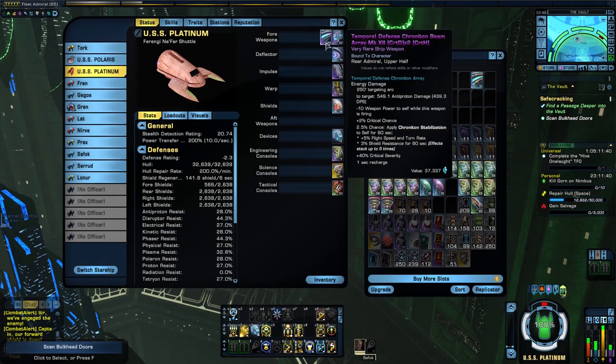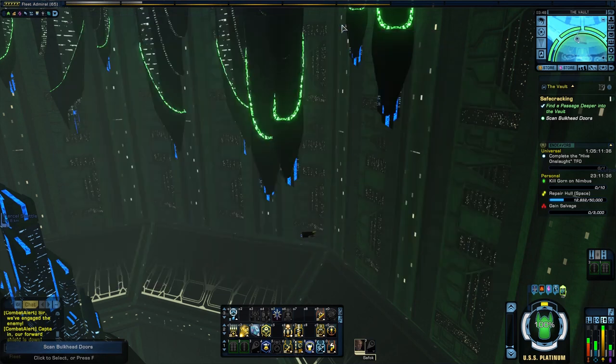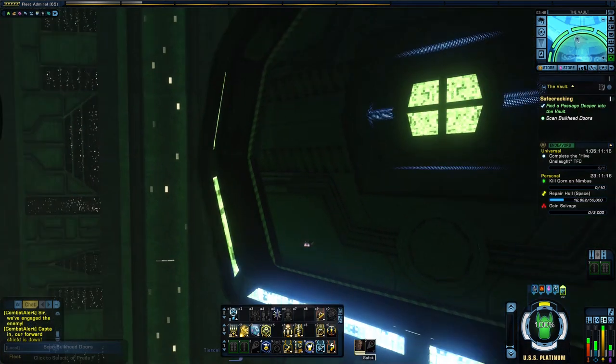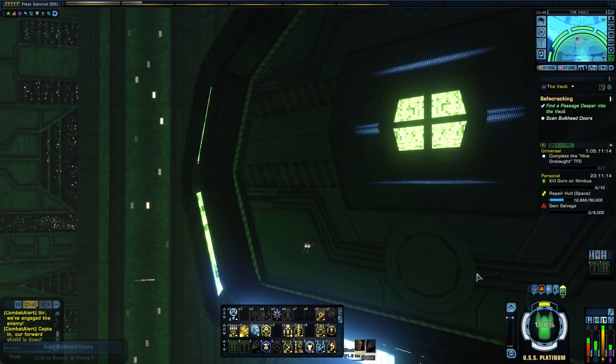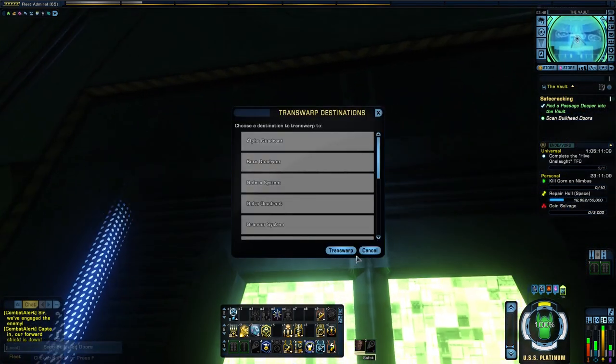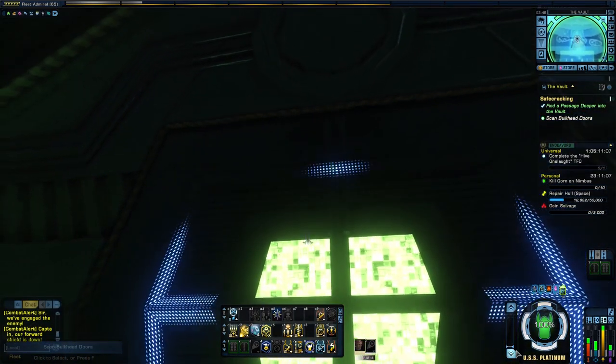Here on my ship I have a single beam and a dual beam. The dual beam's arc is 90 degrees; the single beam has an arc of 250 degrees, which means it can always fire. Sometimes it's best to come in here with two single beams rather than a dual beam, but I played this before so I know what I'm expecting and I want those four beams. I also brought a point defense system — I'll show you that later. We're close enough — hit scan bulkhead door.